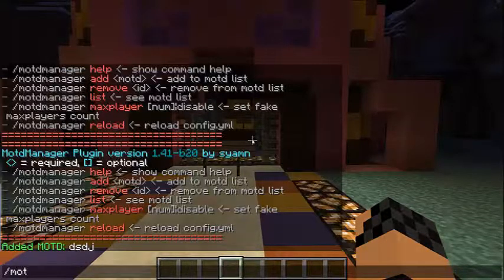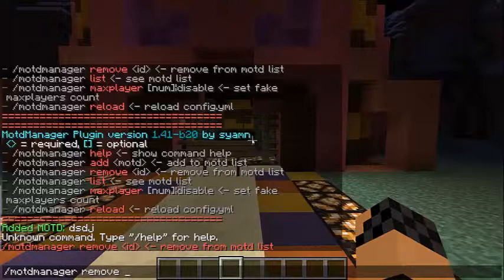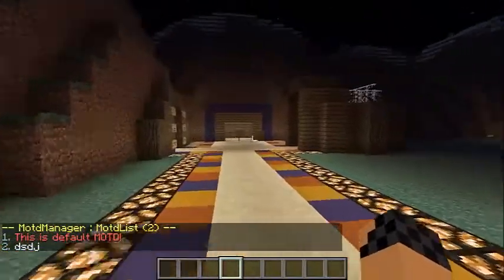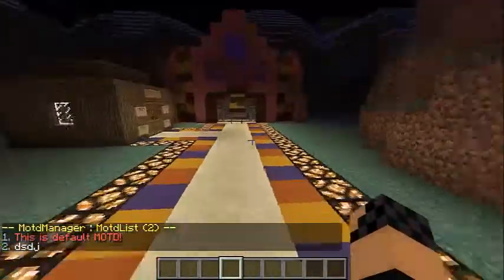Kolejna komenda to moddy remove. Musimy tu podać ID danego mottu. Żeby wiedzieć jakie to jest ID, wpiszemy mod manager list. I tu nam się wyświetla lista — mamy dwa na razie. Pierwsze to jest 'this is default mod', to jest zawsze. A drugie to to stworzyliśmy.